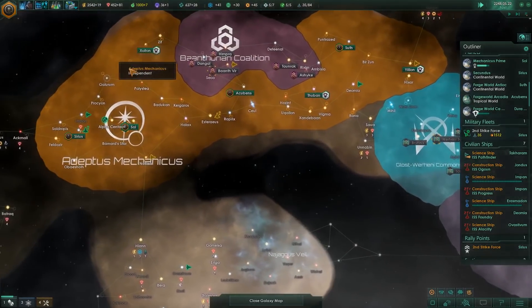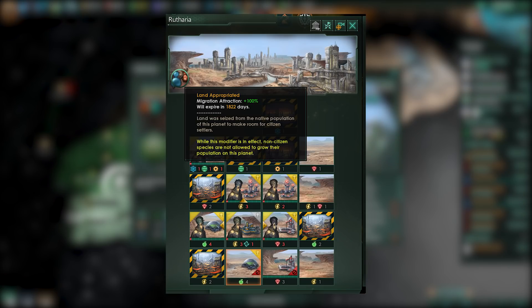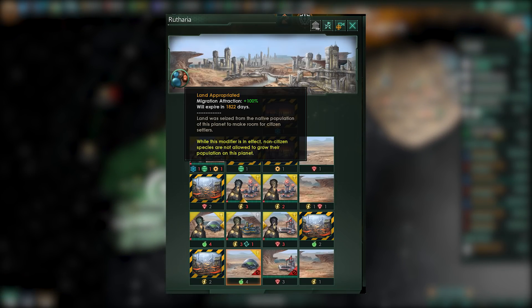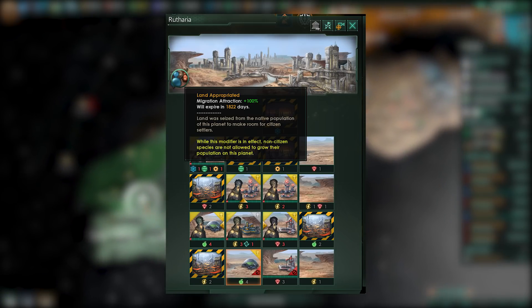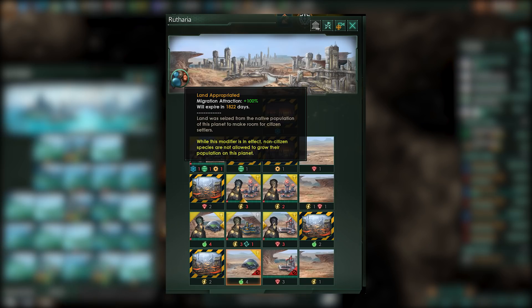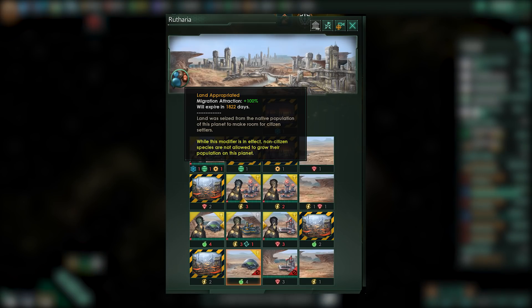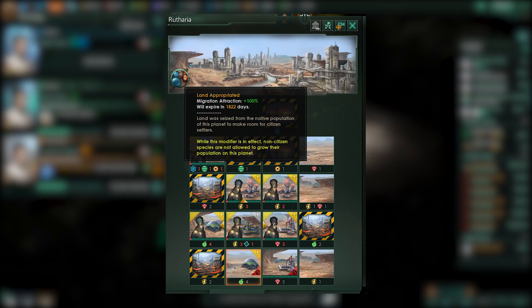First of all, we're going to be talking about land appropriation. We are going to go a full trail of tears on this one, because there is a new policy called land appropriation, which will basically be available to all ethics and government forms, and whether or not a newly conquered planet should have land appropriated from the locals. This will only be valid to a species that has less than five tiles on the planet available. So if there's less than five free tiles on the planet and you have land appropriation enabled, these locals will be thrown away from their territory.